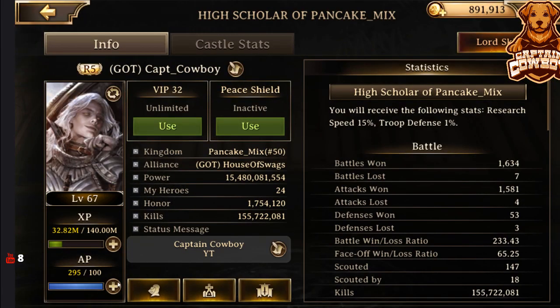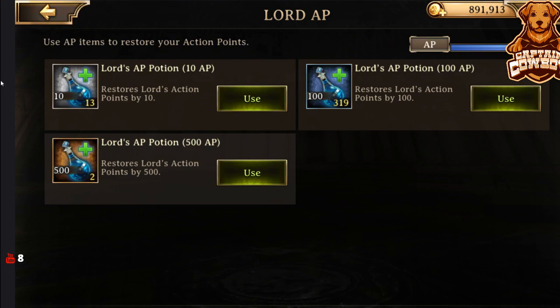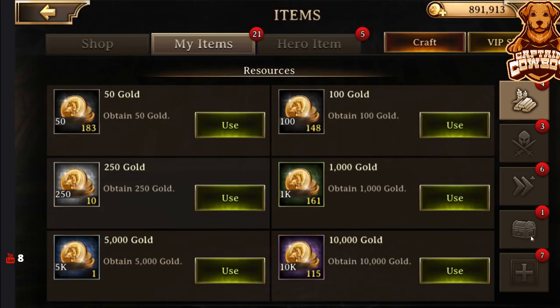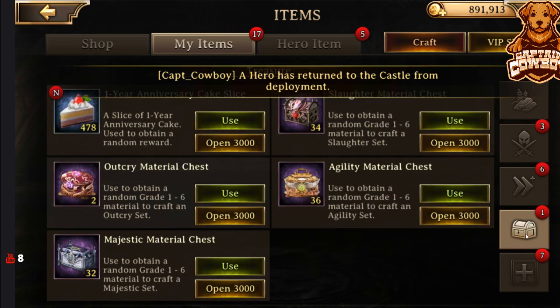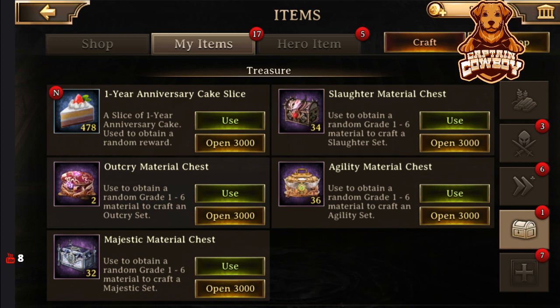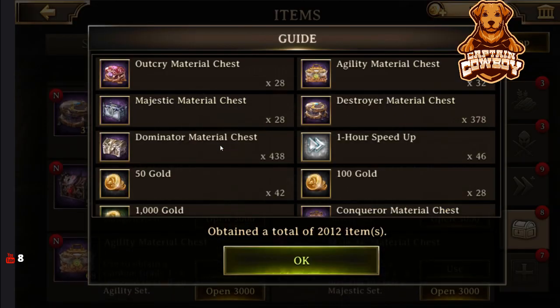Not too much to worry about here, but we can also fill up our AP. And that's what I have been doing — we want to go ahead and complete and kill as many of these as possible. If we hit as many as possible, we're going to get a whole bunch of one-year anniversary cake slices, like this one. So let's go ahead and open up as many as we can and see what we get. In the last special gift box that we had, we were getting level 30 gear as well as some gold and some silver.